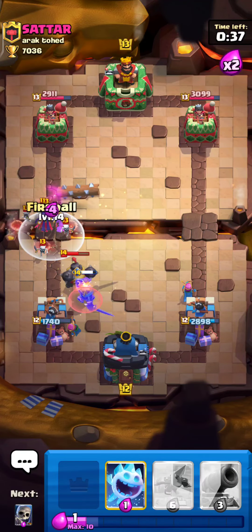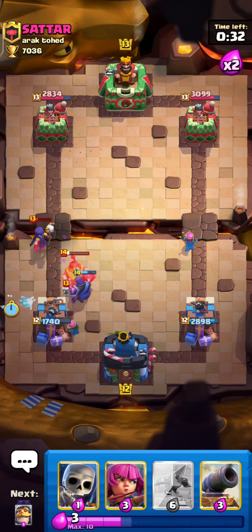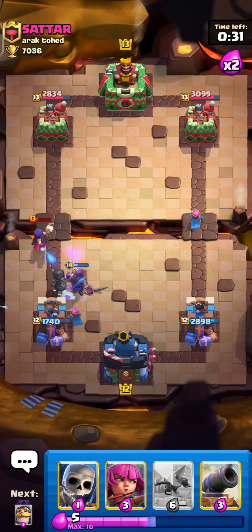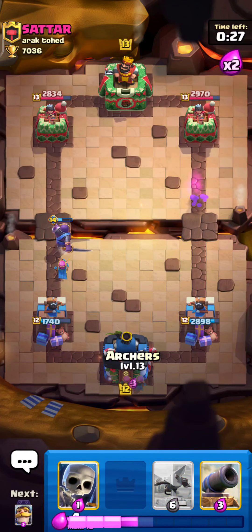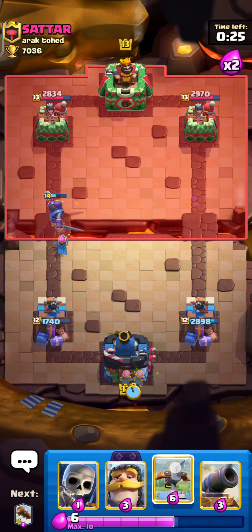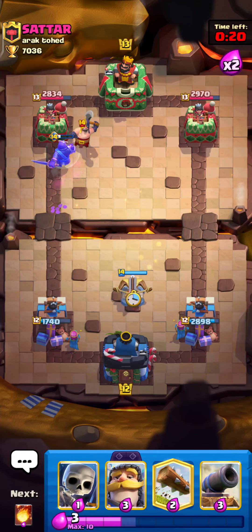Maybe I can just go with my Arrows in here and Fireball in here for the Witch because that can be really annoying for our Evolution Knight. But our Evo Knight is taking care of all that mess pretty easily so yeah, we can definitely come back in this match. I'll just set up my XBow in the middle here and we need to play defensively.